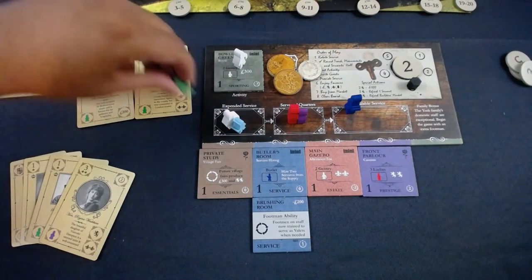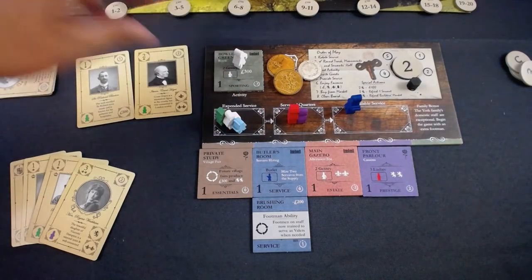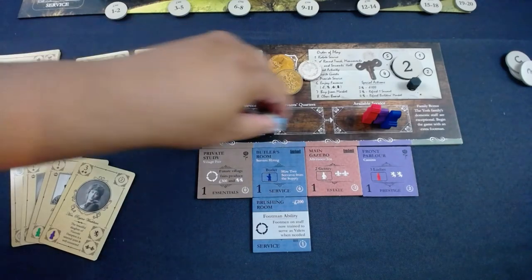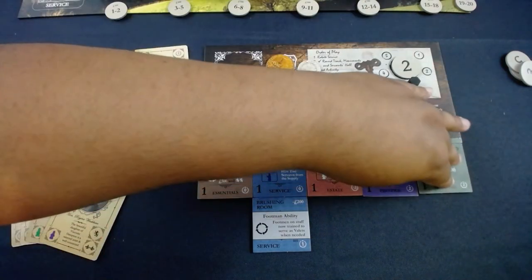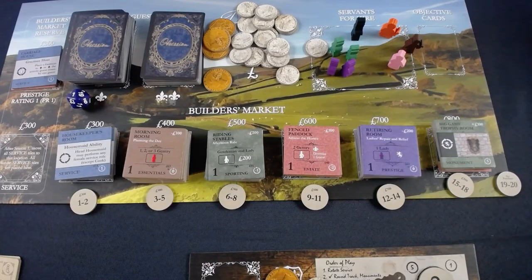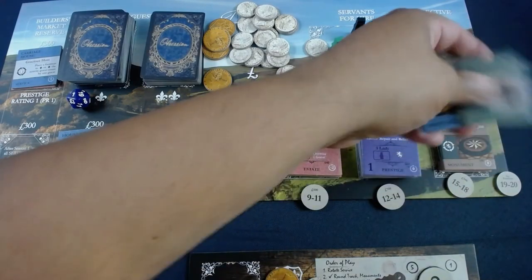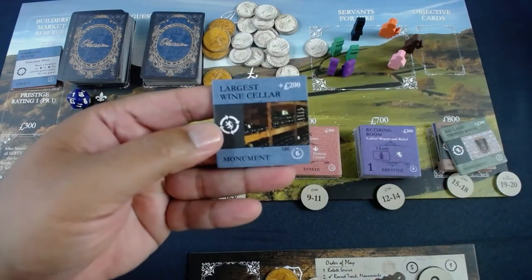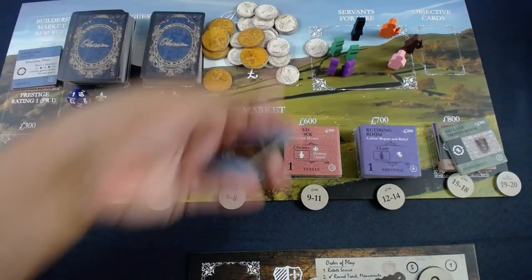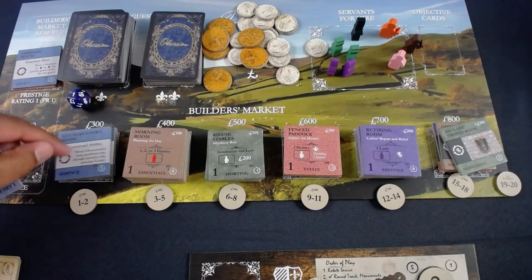Doing cleanup — servants go into expended service and cycle through. After round three I'm discarding two cards. I have a lot of money so I'm going to purchase a monument early — best time to do it. I'm buying the large wine cellar, a blue monument, for 1,000 gold, leaving me with 100. The reason: monument tiles don't leave a path forward for playing guests, so I'll occupy my second blue slot with it.